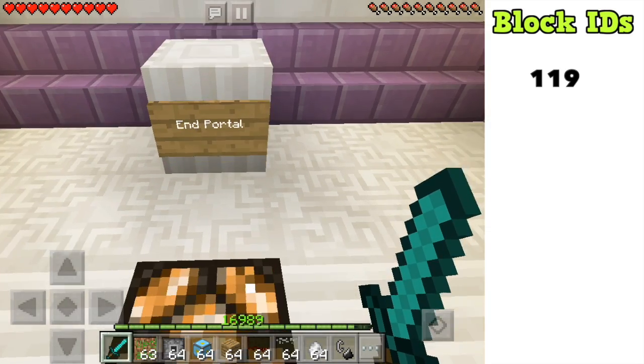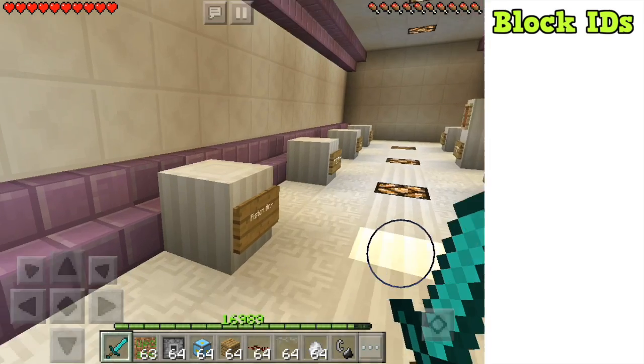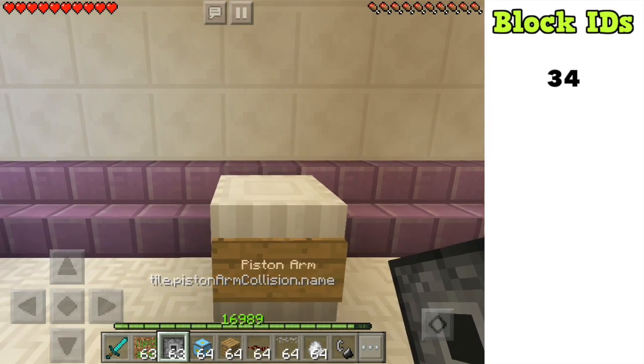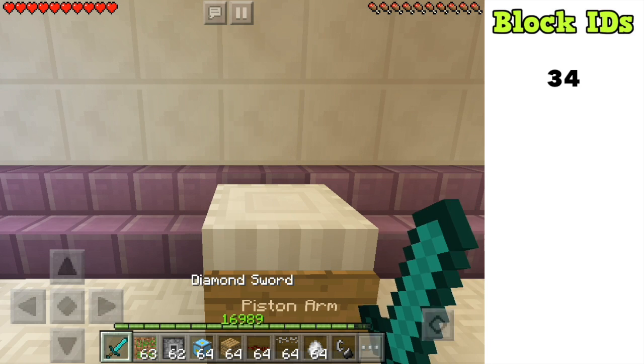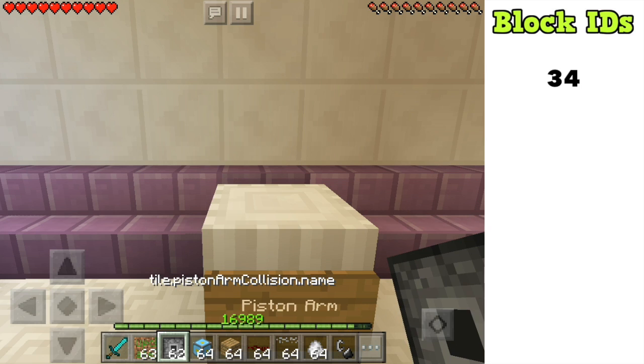Moving on, the next block is the piston arm. As of right now you can't actually place it, but it looks cool in the inventory. It's the head or arm of the piston — the part that comes out of the main rock base — and it has its own block ID. You can put it in your inventory but it just can't be placed.